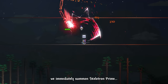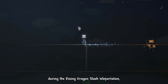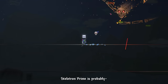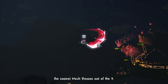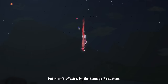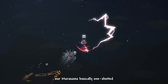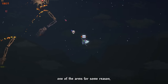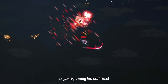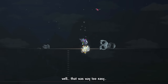We immediately summoned Skeletron Prime next. Turns out we don't gain iframes during the Rising Dragon Slash teleportation — something to keep in mind. Skeletron Prime is probably the easiest mechanical boss: Murasama hit all arms and head at once without damage reduction, and basically one-shotted one of the arms. Just aiming at the skull head was more than enough. That was way too easy.